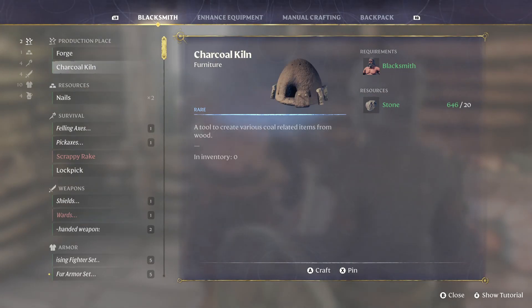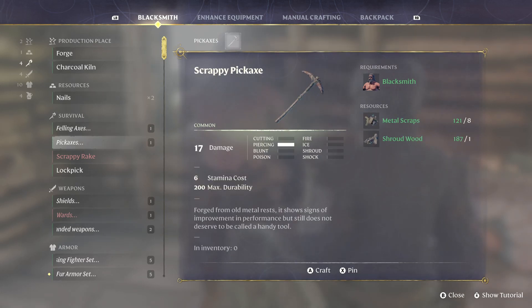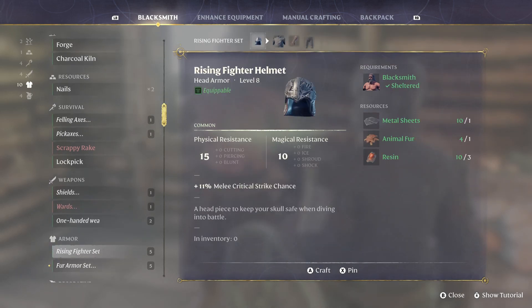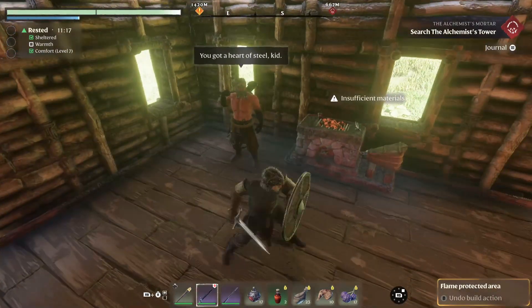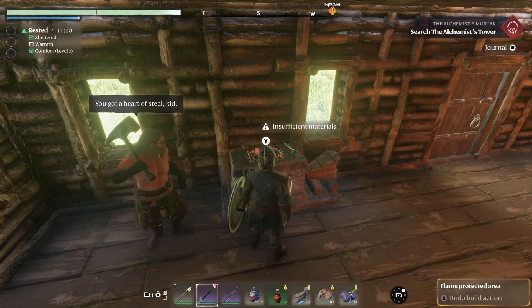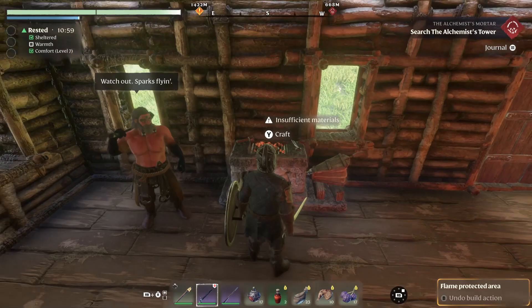Once you have the blacksmith you can build a forge. When you open him up, he has different recipes. The forge is really important for making metal sheets, but also for nails, better axes, better shields, lockpicks, and of course armor sets. I'm fairly early on so we don't have a ton of options yet — more options open up as you level.